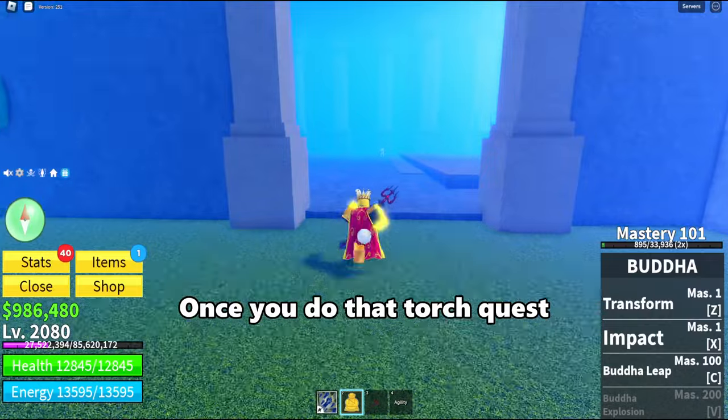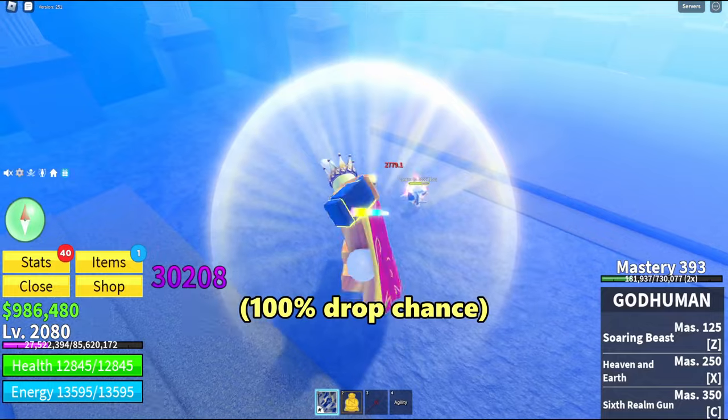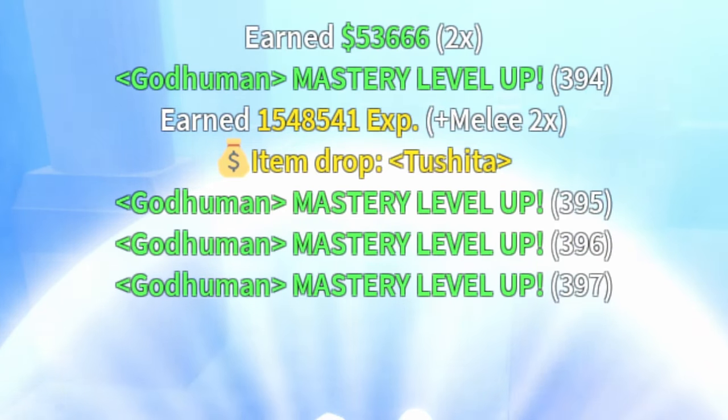Once you do that torch quest, you will finally be able to kill this guy. He's guaranteed to drop the sword, but you need to do all the damage. So once you kill him, you'll finally get Tushida.